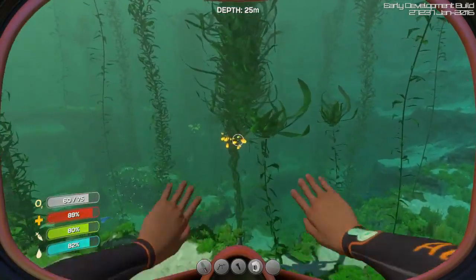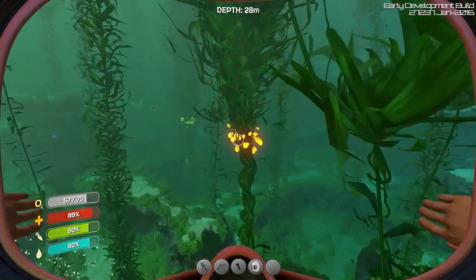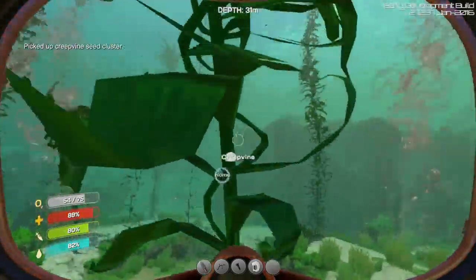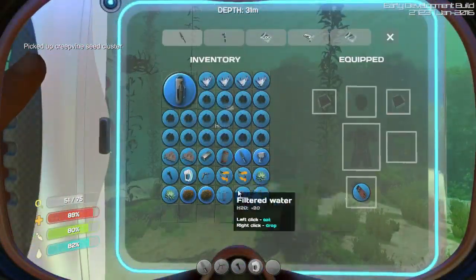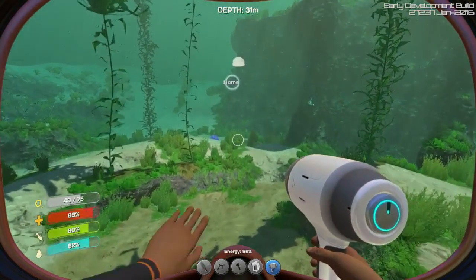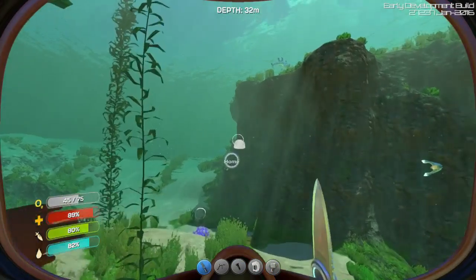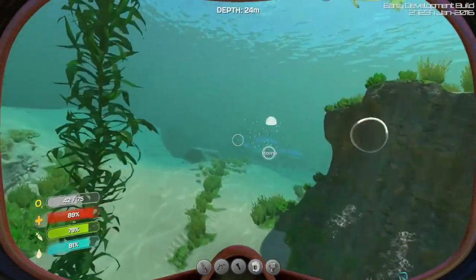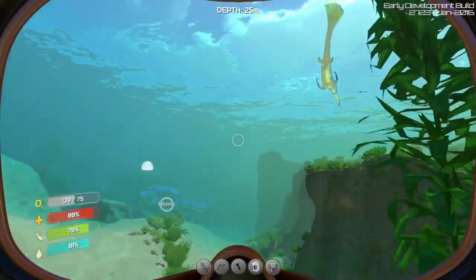Swim faster. Need to make a sea glide - note to self: sea glide. I actually built a flashlight. Now I just need a sea glide. I'm going to run out of space on my toolbar - why do you only give me five slots?